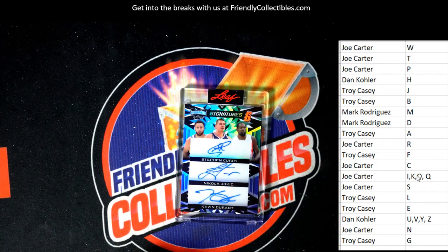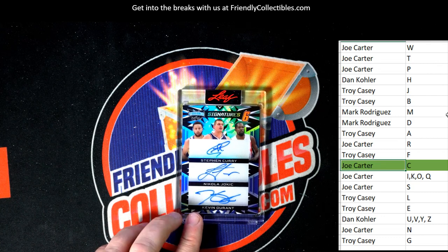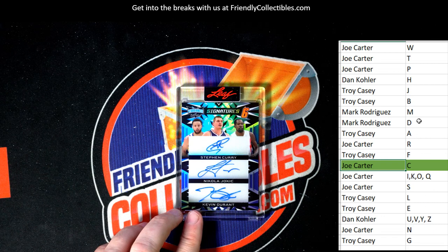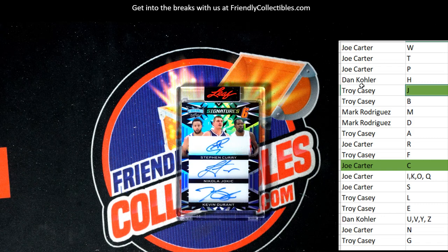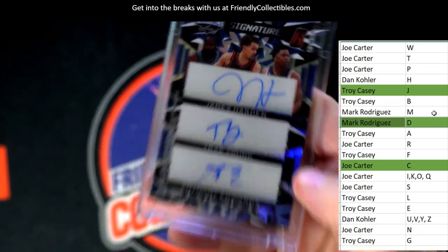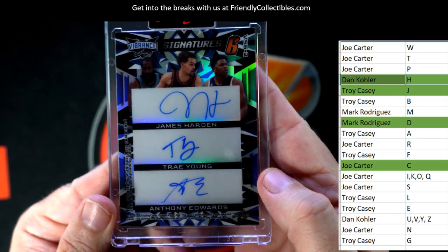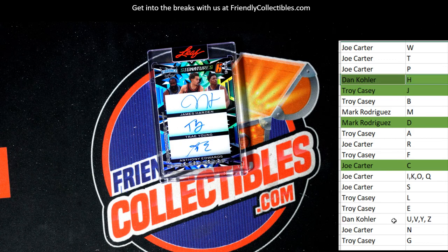We've got Steph Curry — that's a C — and Joe Carter owns that one. Then Nikola Jokic — that's a J, the Joker — and Troy C owns that one. Kevin Durant — Mark R owns that one. James Harden — Dan Kaye. Trey Young is Dan Kaye, and Anthony Edwards is Troy C. So nobody owns four out of the six — this is going to go to a big random.